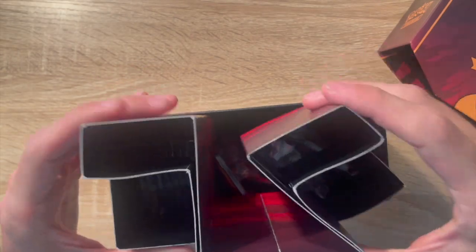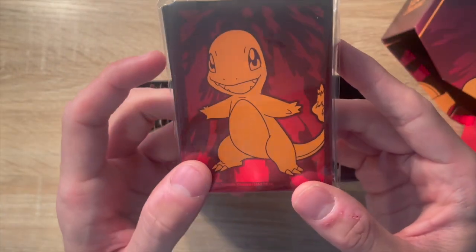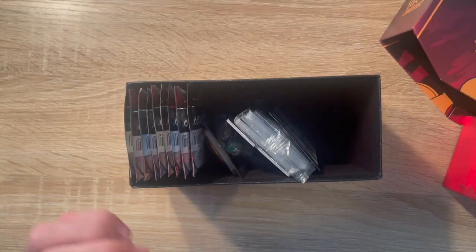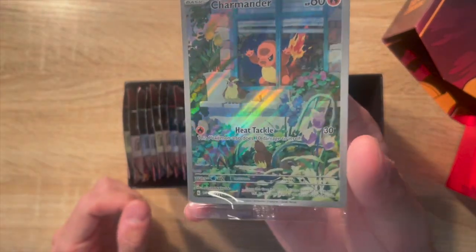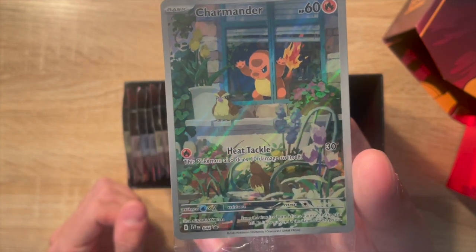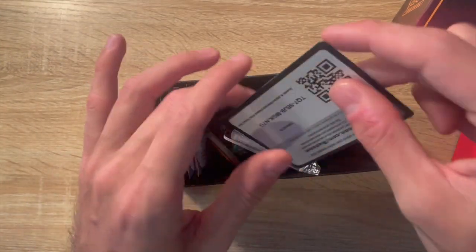Looking into the set itself, we've got Charmander sleeves which are really cool. I love the dark background — the dark red looks really good. It does come with the Charmander promo card which is awesome, the full art. It's a pretty cool artwork — he's just eyeing the Pidgey there in the window, looking pretty vicious.